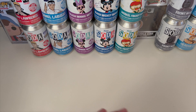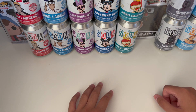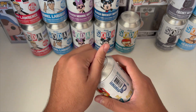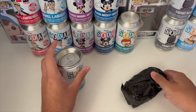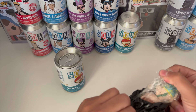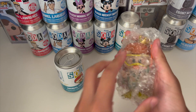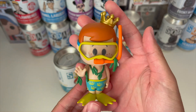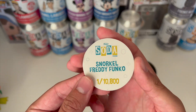Now my brother Max is going to come and open up some Funko Sodas. One that I'm really excited for is probably the snorkel Freddy, so let's get this one open. This seems to be a common — common Snorkel Freddy, looks really good. The pog says Snorkel Freddy, limit 10,800 pieces.